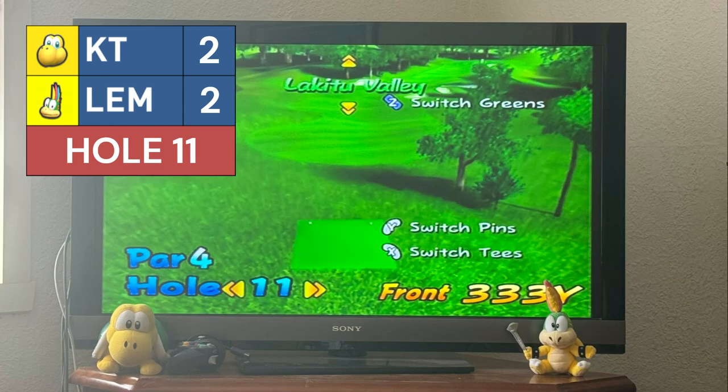Hole 11 — 333 yards. Lemmy's shot is beautiful, passing the bunkers and hitting it well, about 60 yards out. Koopa Troopa's shot unfortunately sways into the bunker — not a desirable result. Koopa Troopa just gets out of the bunker but not quite on the green. Lemmy's second shot gets on the green at 7.7 feet out. Koopa Troopa chips to 5.4 feet out. Lemmy's putt to take the lead for the first time — he converts for a birdie. 3-2 to Lemmy.